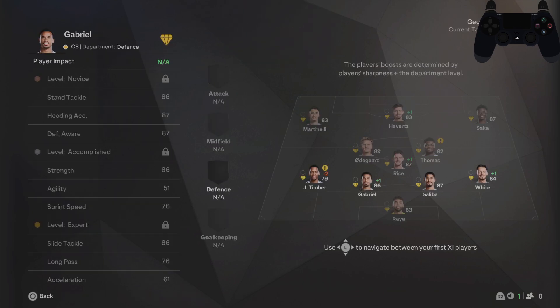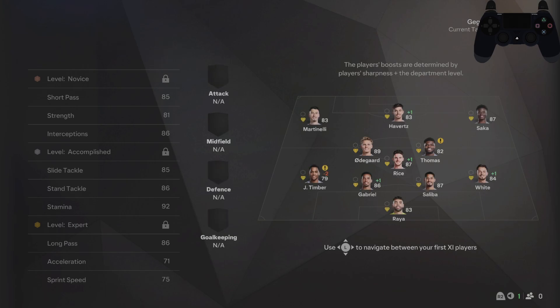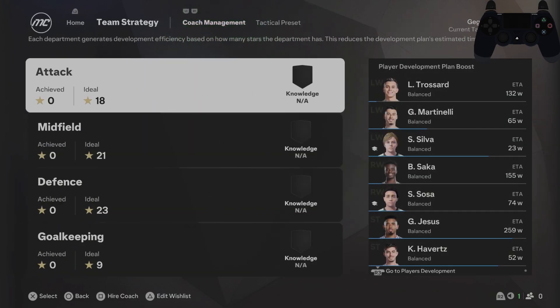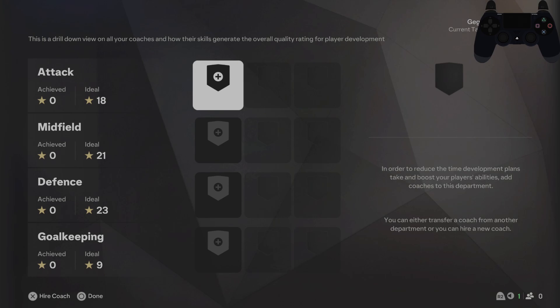Next, you can select player impacts. In the end, you can manage both coach and manager management settings.